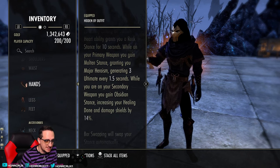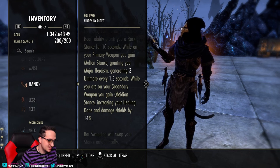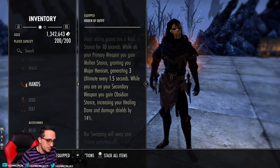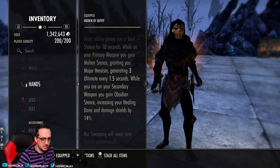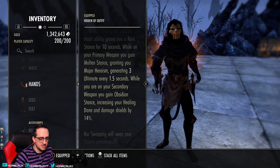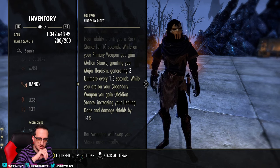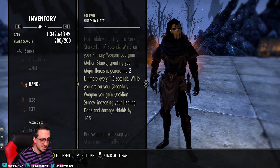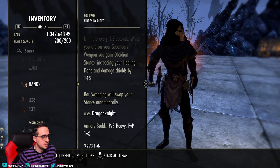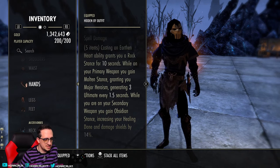Additionally, while on your secondary weapon you gain Obsidian Stance, increasing your healing done and damage shields by 14%. The damage shields aspect is actually pretty interesting — if you take Hardened Armor instead of Volatile Armor you'll get a decent-sized shield. So it seems really good on paper.